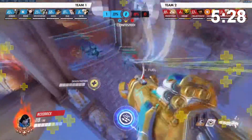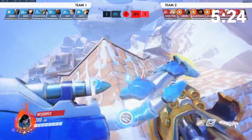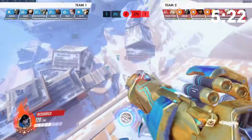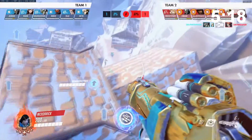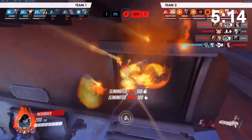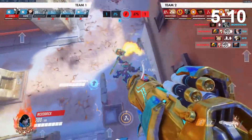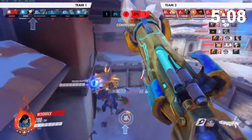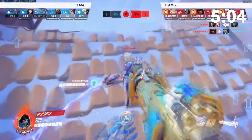Now let's talk about Pharah's ultimate, Barrage. This ability is the highest DPS in the game overall at an insane 1200 DPS. Now you might think that's busted - not really. When you press Q as Pharah, you let out the world's loudest screech and take all attention in the world while also having your movement locked. Additionally, you have to be relatively close or have a backboard for your Barrage, or else the rockets will spread too far and end up dealing low damage.